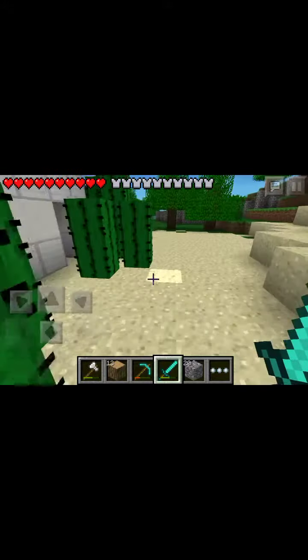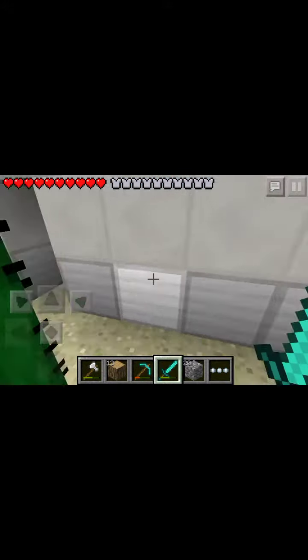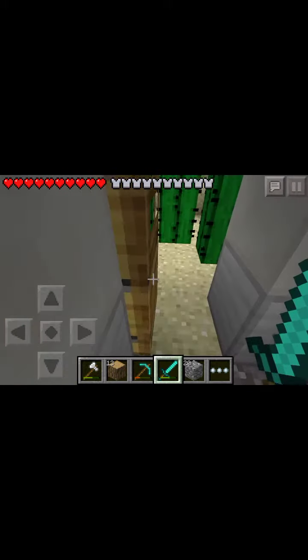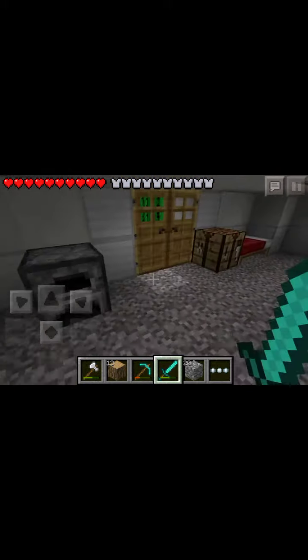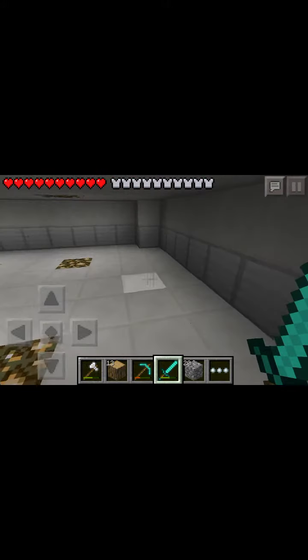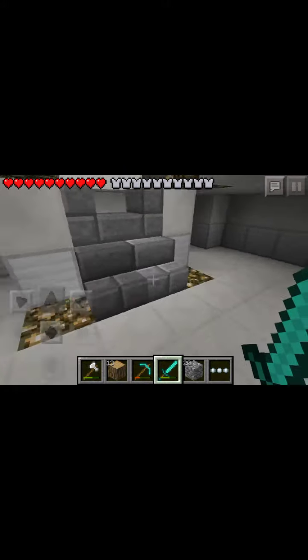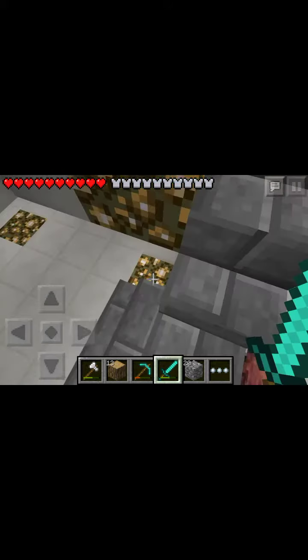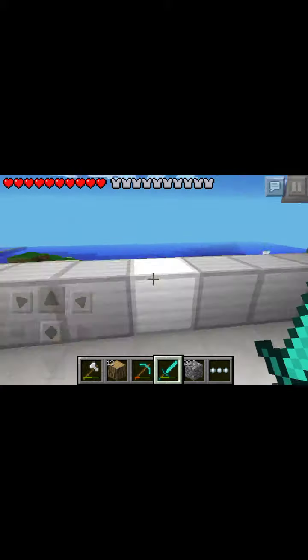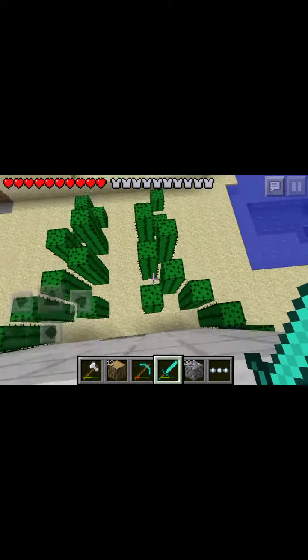And here is the Soapy Palace. If the Deadly Blue Flame is watching, this is what I built. It is made entirely out of soap blocks, quartz, glowstone, and these stairs. And it is surrounded by cactuses.